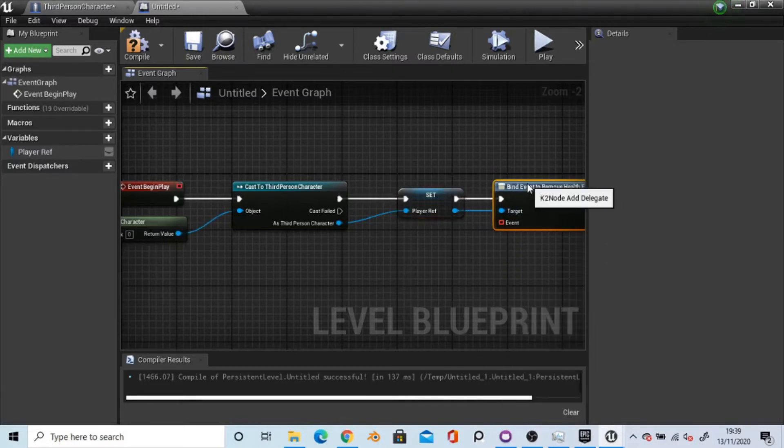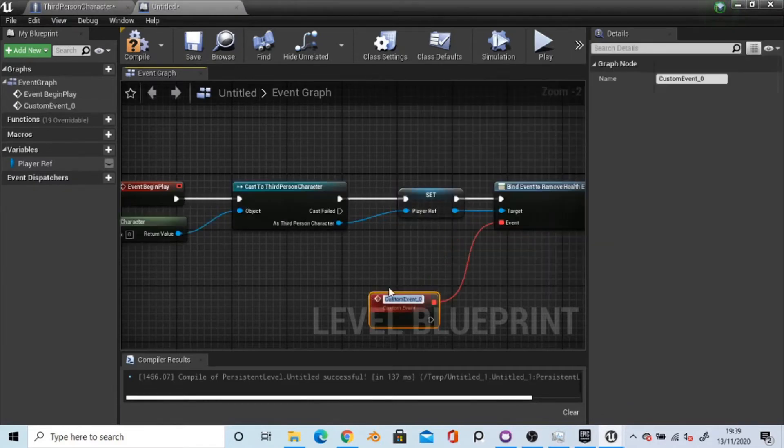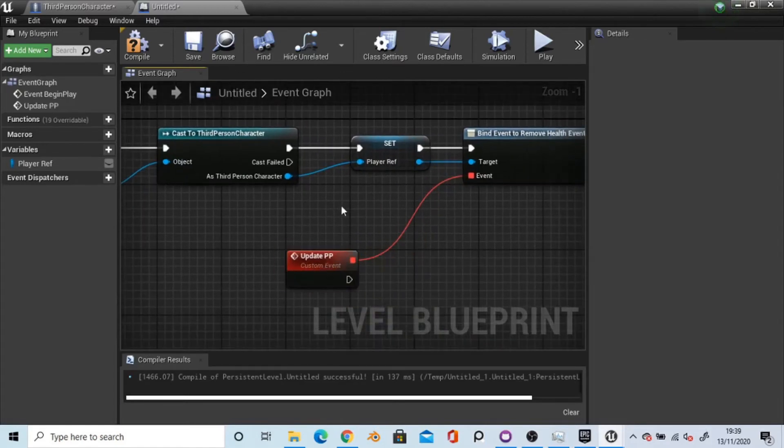The event is going to be our custom event that we will just make — and this is going to be update post-process. Now we could have this remove health event also bound to an add health or alter health, but for the purpose of this we're just going to remove the health.